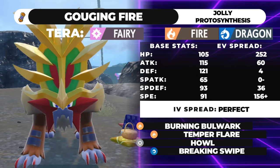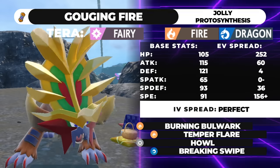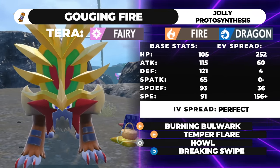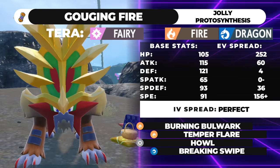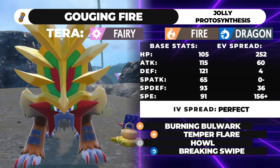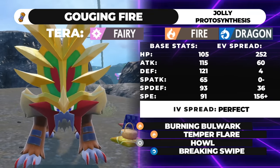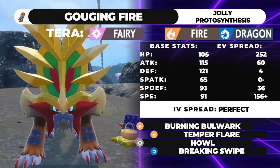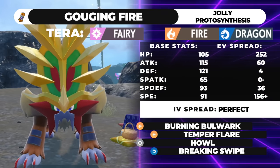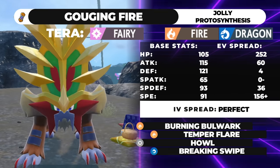And if they do get brave enough to Fake Out into Gouging Fire, you flinch, and your next Temper Flare becomes 150 base power — it works just like Stomping Tantrum. It's really funny. Even if Incineroar Fake Outs into you when your Attack is at neutral after a Howl, the next Temper Flare is still double base power. After a Howl or two, even though Gouging Fire isn't the strongest physical attacker, the Temper Flares and Breaking Swipes start to chunk things for a lot of damage.